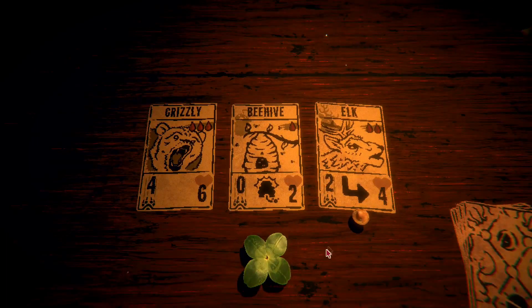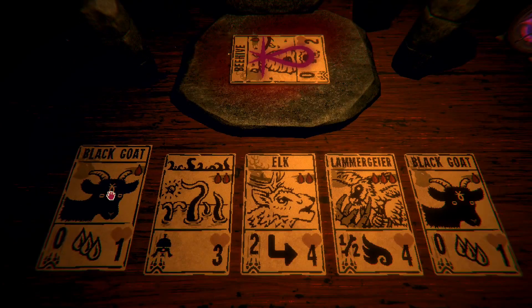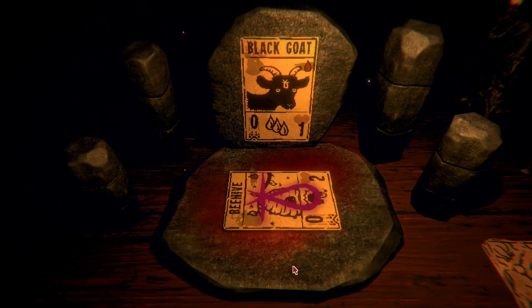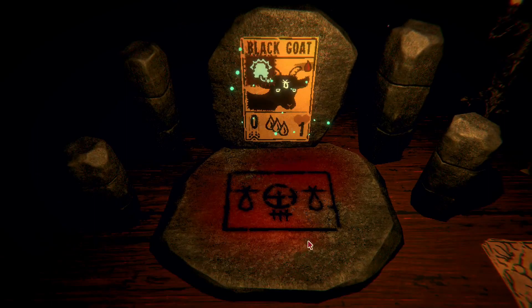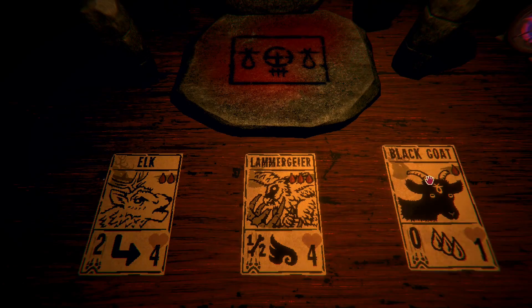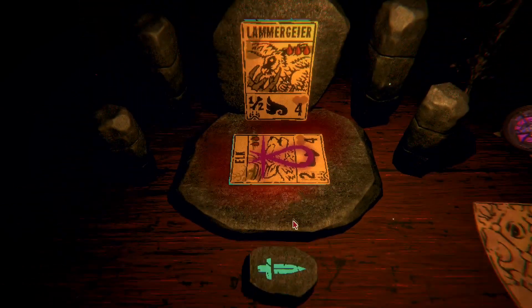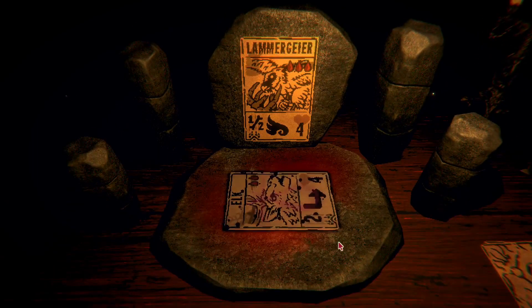Come on, good ability here — beehive! Right, put beehive onto one of our black goats so we get a fusion, then we can have some unkillable bees potentially. I want to keep black goat I think — elk, you can go. I'm a lammer.